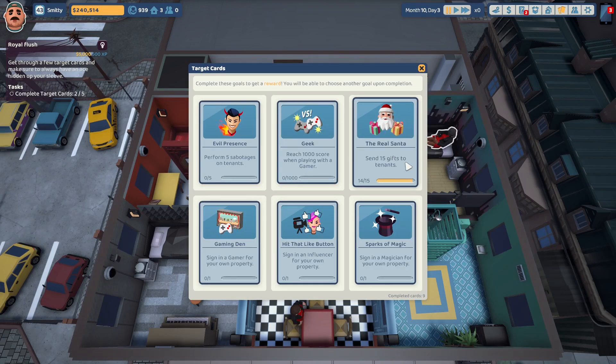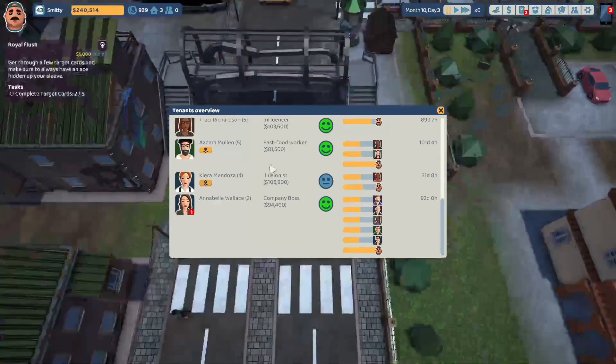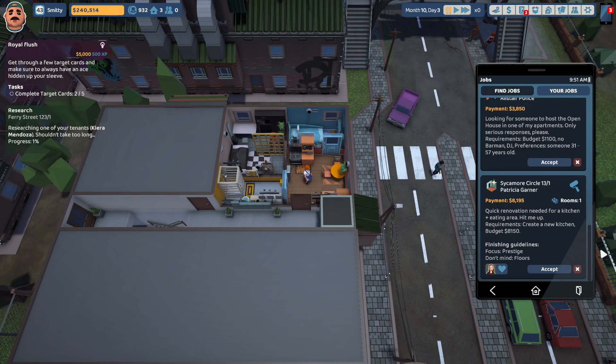We could do Real Santa - send 15 gifts to tenants. We've sent 14 out of 15, that would complete a target card. I'm going to want to gift the individual who has the lowest happiness with us, and that would be Kira Mendoza. We could research Kira Mendoza to see what she likes. We are going to take this job for Patricia Garner, Sycamore Circle 13. The payment would be $8,195. It would be a favor for Antonia Curtis, granting 10 happiness and 130 XP upon completion. A quick renovation needed for a kitchen and eating area. Requirements: create a new kitchen. Budget $8,150. Let's accept that job.